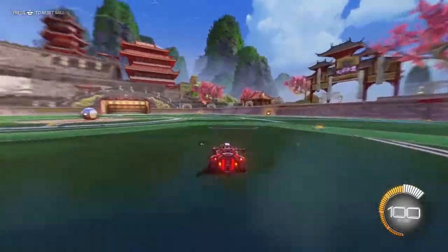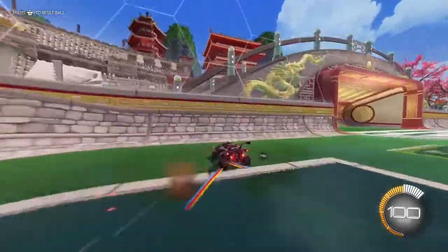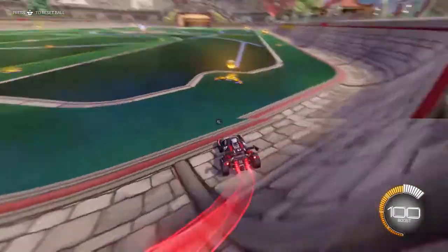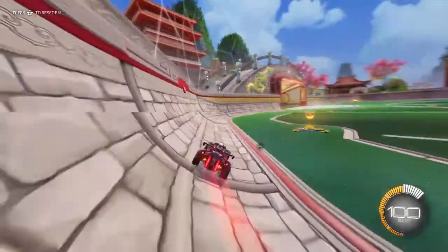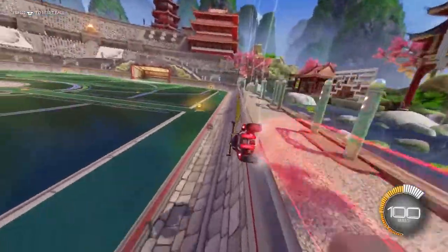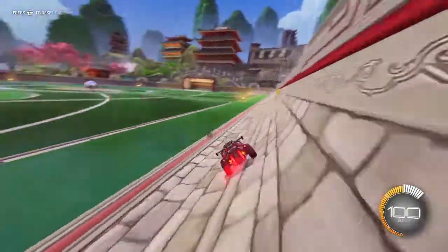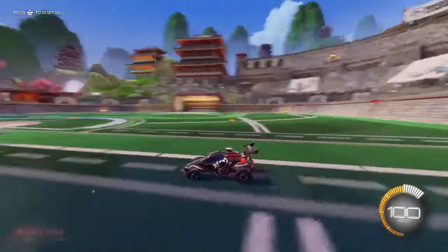The first mechanic I'm going to be recommending for you to master is a wave dash. As you just saw, that is a wave dash right there. It's just a little mechanic to give you momentum when you're rotating or trying to cut off the ball. It's basically a momentum mechanic in case you have no boost and you need to get somewhere — you can use it to go faster.